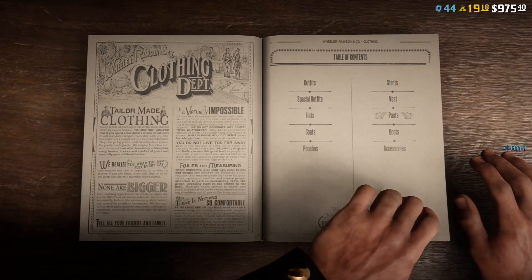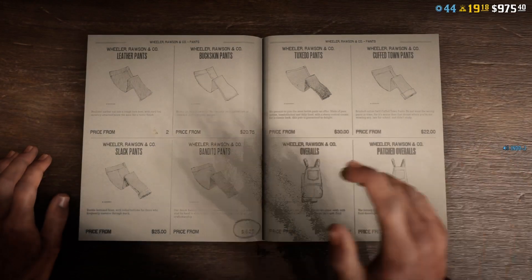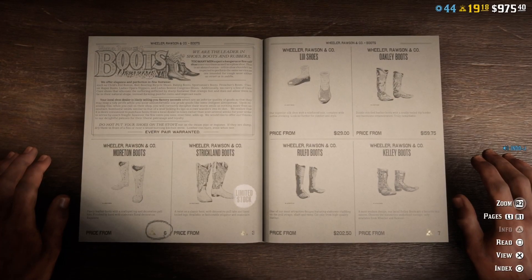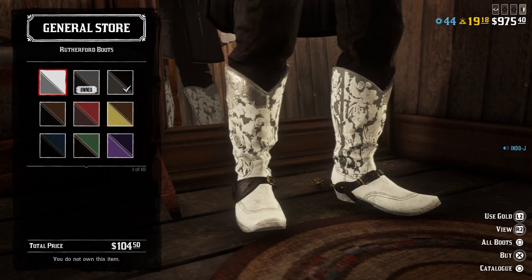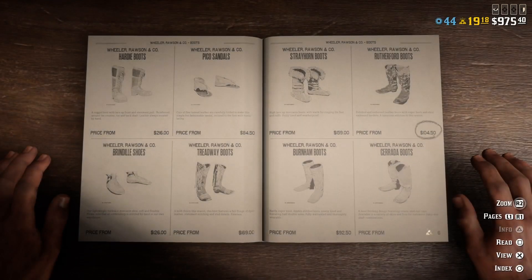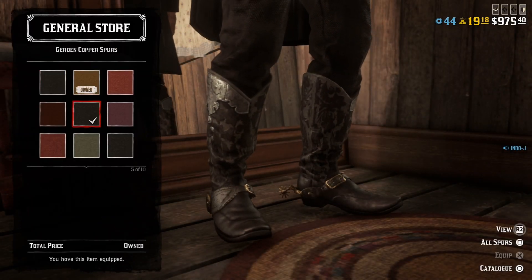For the pants I use the Bandito pants — these are my favorite pants — number 16. For the boots, I didn't use the Moreton boots; I use the Red Effort boots, number three. These cost about 100 bucks, while the other option costs gold, so if you don't have much gold this is the better option. For the spurs I use the Garden Copper spurs — about 18 bucks — number five.